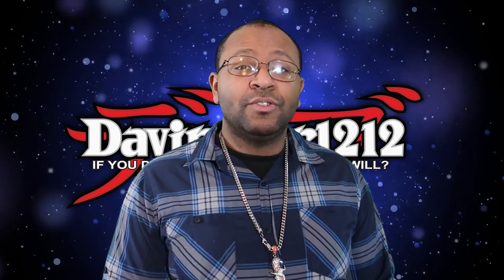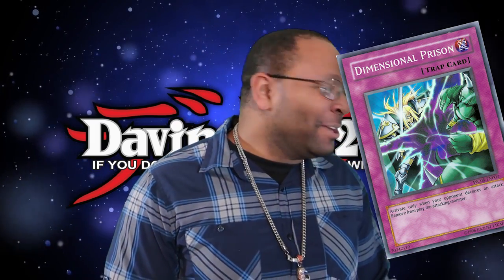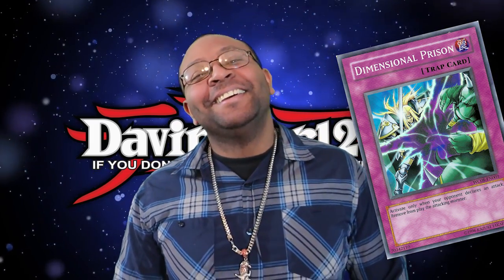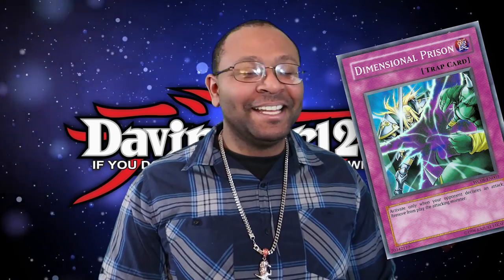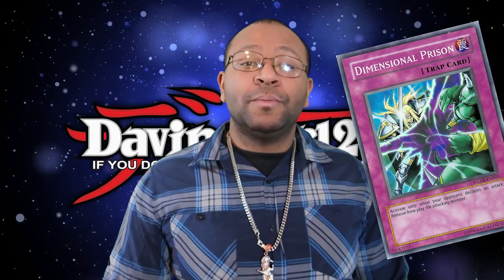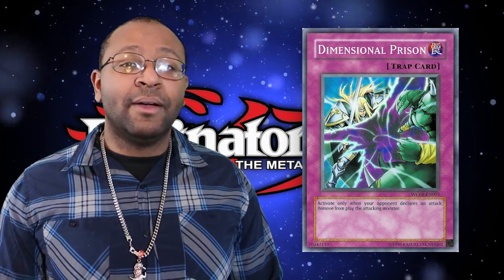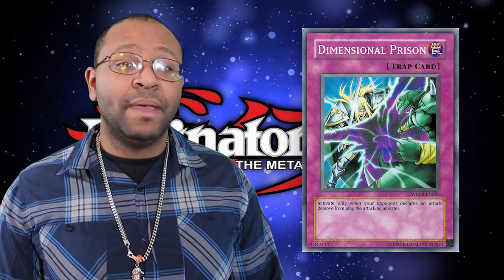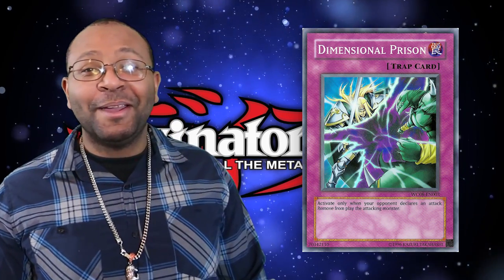Number 6 on our list is the trap card Dimensional Prison, from the 2008 World Championship Yu-Gi-Oh! game for the DS. It reads: when your opponent's monster declares an attack, target that monster and banish it. At that time we really didn't have a lot of no-cost banishing cards, so going around the destruction of monsters and removing them from play was actually really useful.